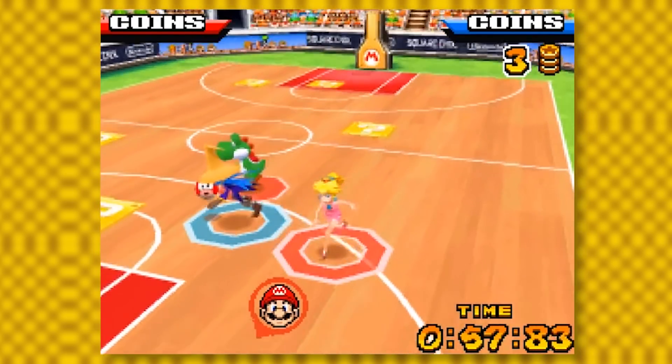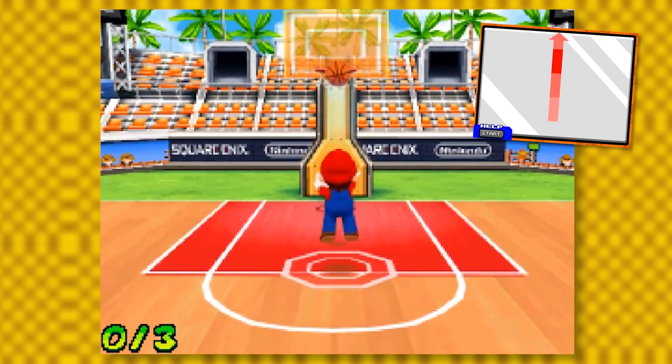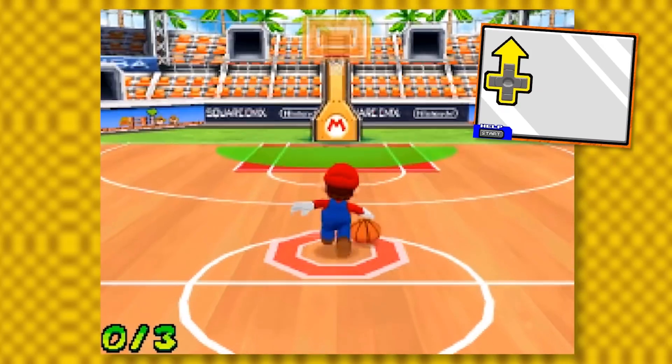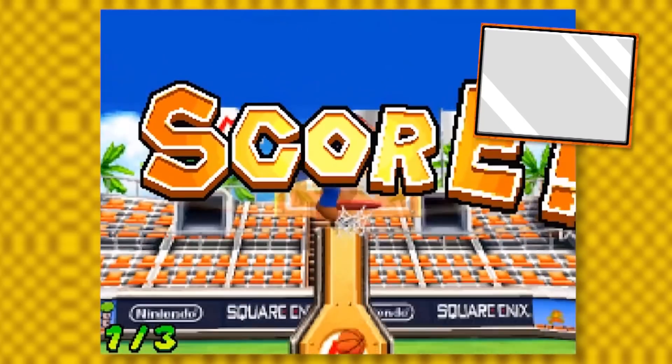This is one of the few touchscreen games that actually works and feels fluid. With the touchscreen, you can dribble, shoot, steal a ball, use items, swap characters, sidestep, block — basically everything you can normally do in a basketball game, all with the touchscreen.